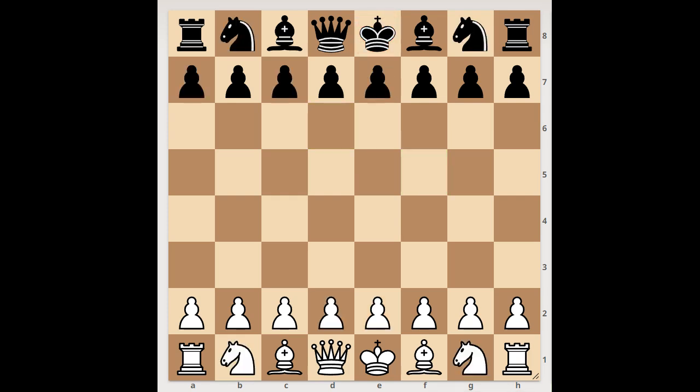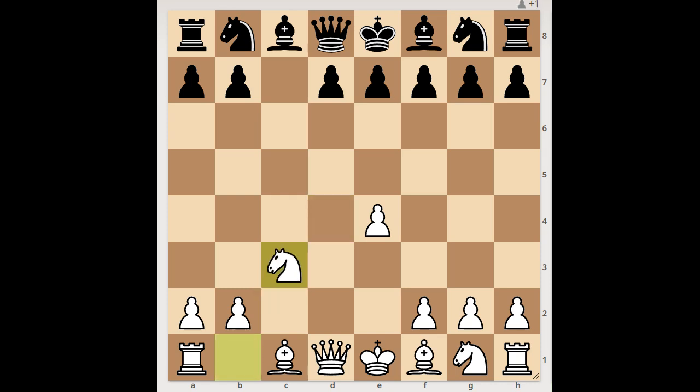Next game: e4, c5, d4, c takes on d4, c3 — the Smith-Mora Gambit. d takes on c3, knight takes on c3, d6. Note: if knight to f6, then e5 — that is why player with the black pieces played d6, controlling the e5 square. Bishop to c4, g6 — white to move. How would you continue? If queen to d4, then knight to f6 and black is okay. e5 doesn't work because of knight to c6.